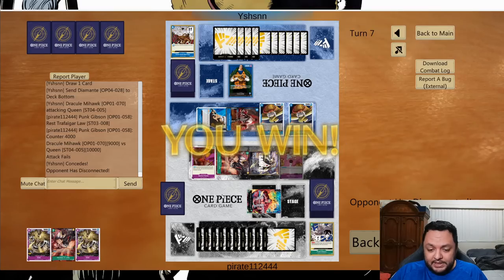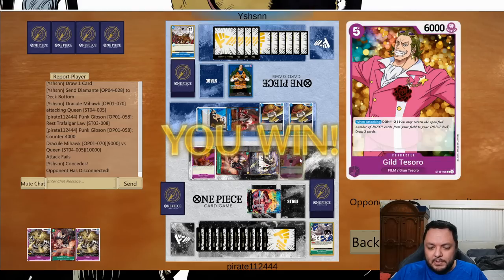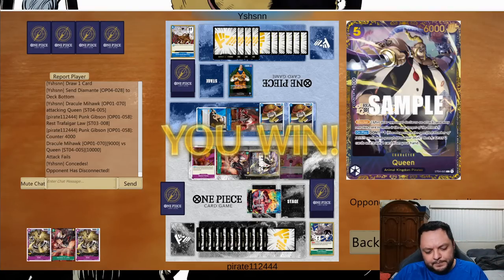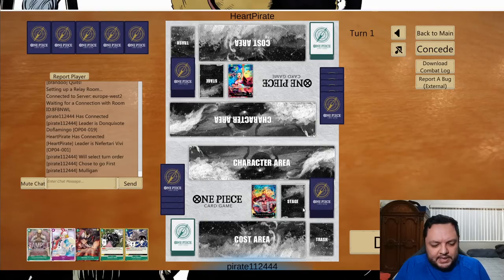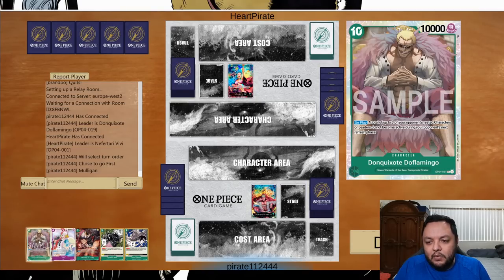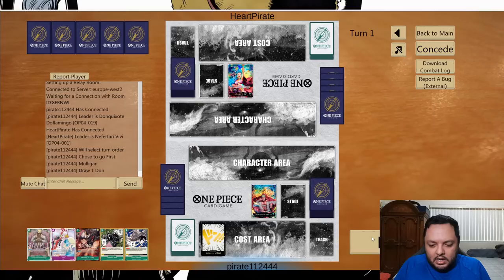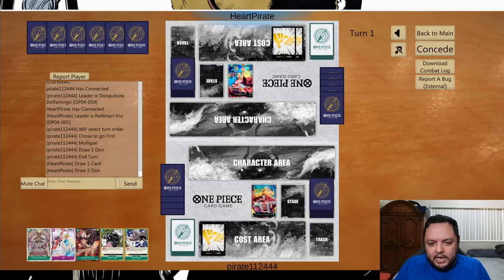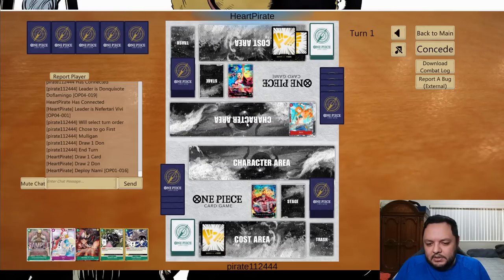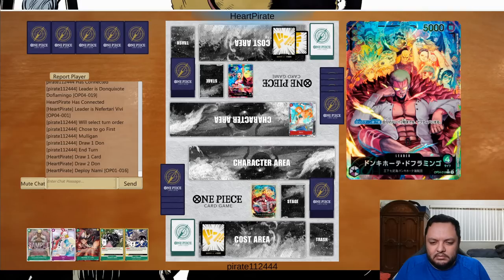No blocker — Punk Gibson into this one, easy block. He can bounce back the blocker to hand, but is that enough? I'm still on top with this board which is very good. I can start drawing two cards if he doesn't bounce this back to my hand. I have a lot of options. My deck just wants to go first — it has a lot of 5-drops and 6-drop three-drops and it doesn't really care about going second.